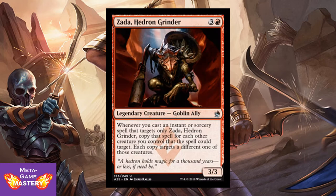Quick note: a couple of cards were released late last night including Zada, Hedron Grinder, from Oath of the Gatewatch. She is 4 CMC, 3 colorless and red, for a 3/3 legendary goblin ally. Whenever you cast an instant or sorcery that targets only Zada, copy that spell for each other creature you control that the spell could target — each copy targets a different one. This turns single-targeted combat tricks into board-wide effects, which is super powerful especially in limited. She's also the head of a fun combo EDH deck and has been downgraded to uncommon.